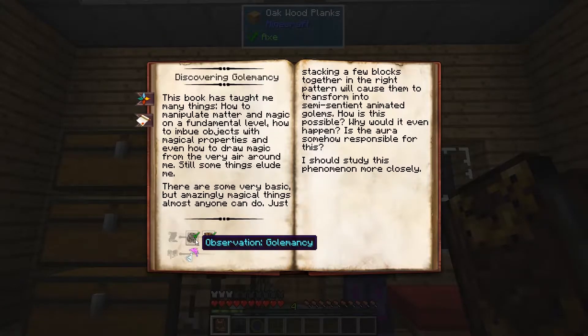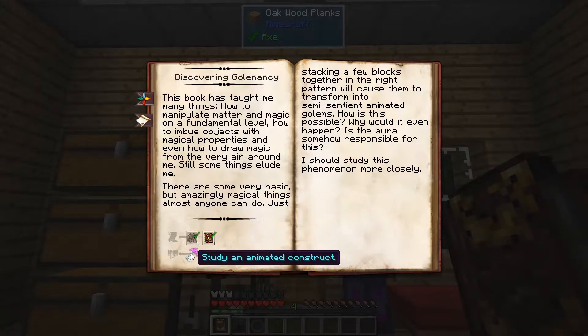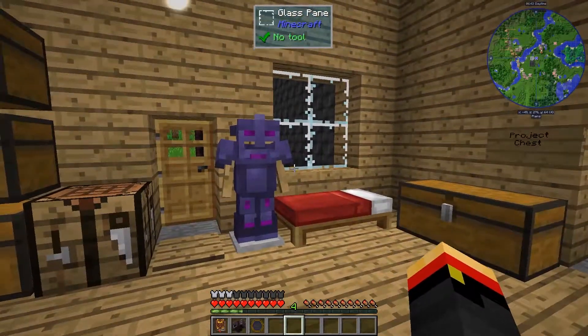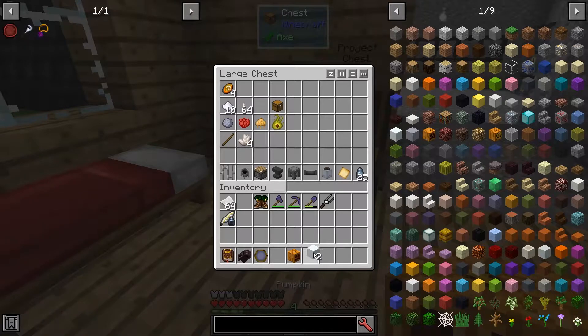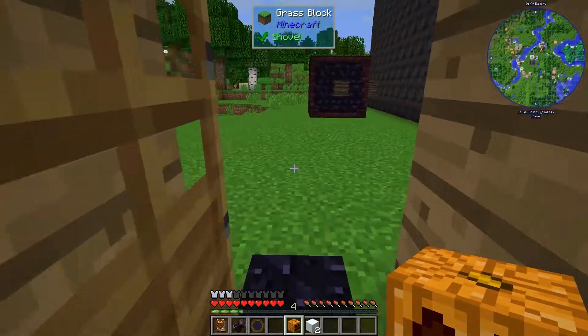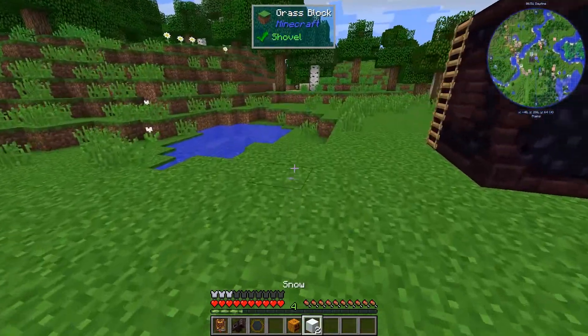To do that, we're going to need an observation in golemancy, an observation in fundamentals, and to study an animated construct. That means we need to scan a golem, either a snow golem or an iron golem.